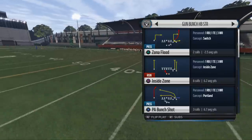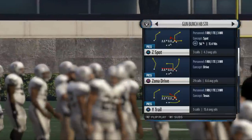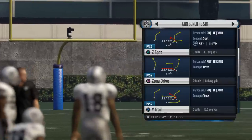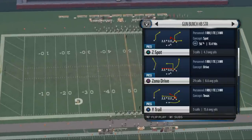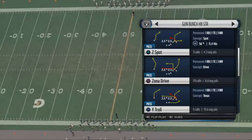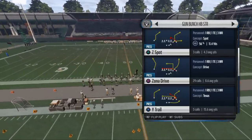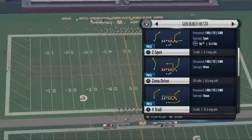The ability to beat man and zone in one play is very important — the ability to have a formation you can run and pass out of, kind of a do-everything formation. Not necessarily great in anything, but good in everything. But first thing first is always beating man. Two men under is a monster this year. We're in the Arizona Cardinals Offensive Playbook, and we're releasing our Offensive Guide next Monday. We're going to give you a nice free mini-scheme you can use to beat man, beat zone, run the ball — and it all starts in the shotgun bunch halfback strong formation.